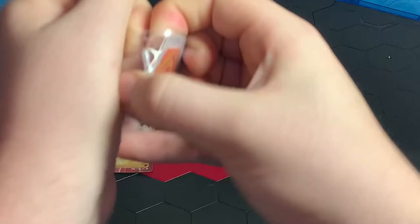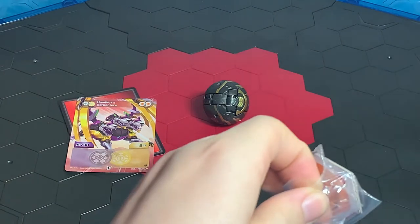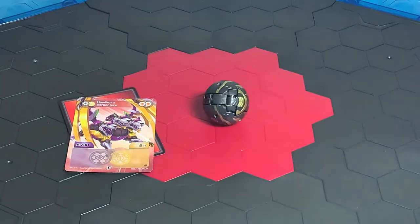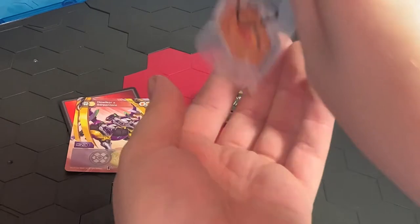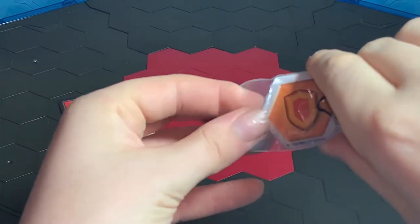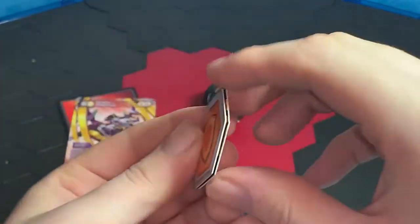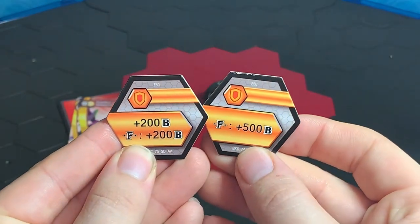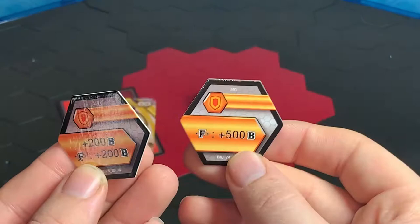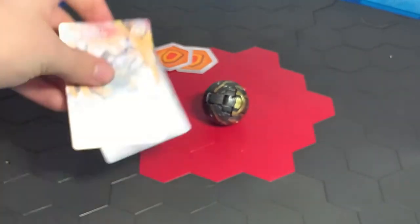Let's open this up and take apart the packaging. It comes with two Shield Cores: a plus 200 B-power, a plus 200 B-power for fusion, and a plus 500 B-power for fusion — so that's pretty good.